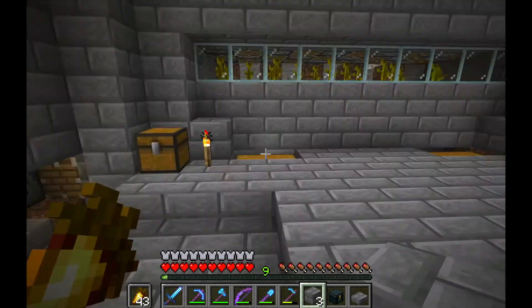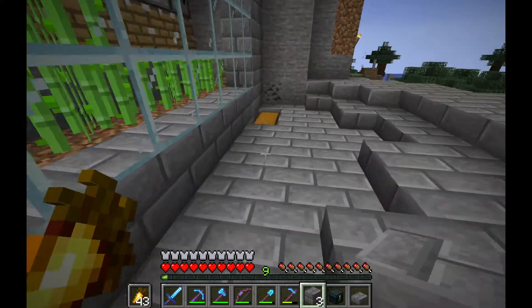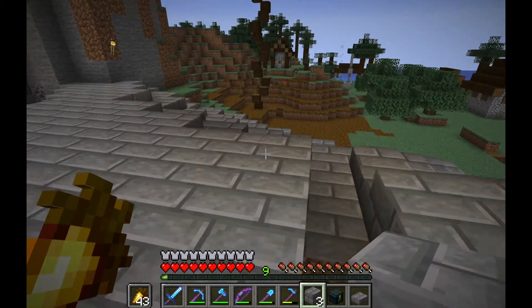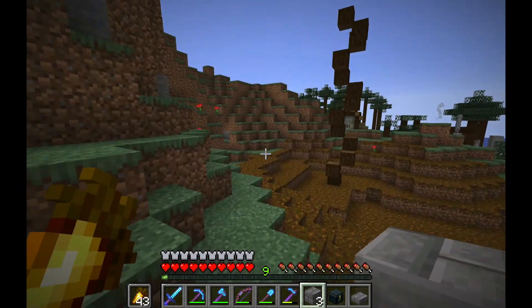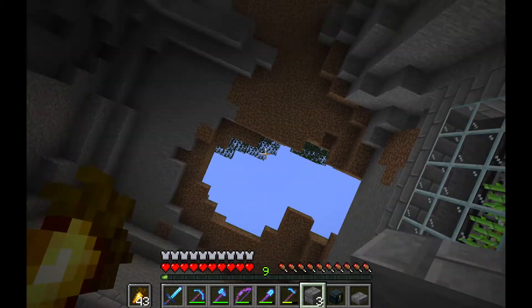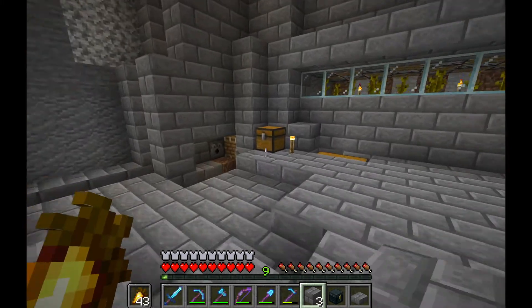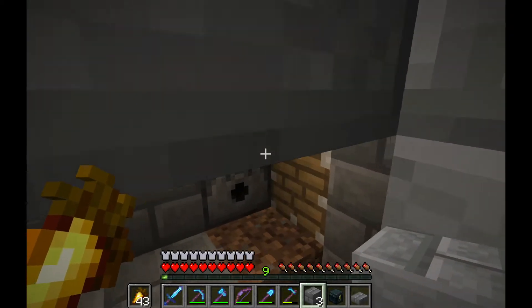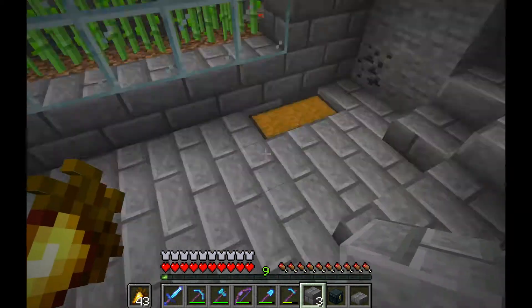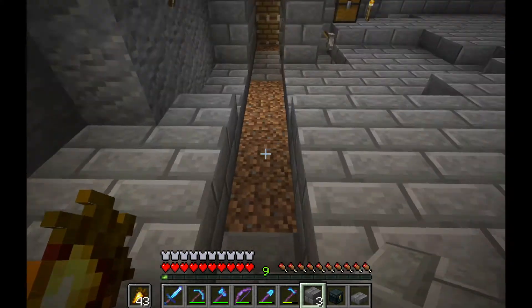I'm planning to change the tree farm so it can work with birch and jungle trees as well. I'm also going to build a mob farm straight up above this hole, with a water stream that carries drops down into a chest. I'll get some saplings from it - I have it all planned out in creative world, so we'll see how this goes. Should also get more wood generally.